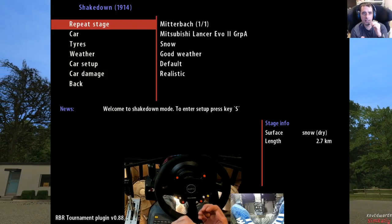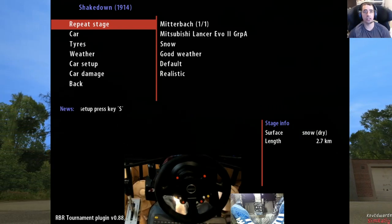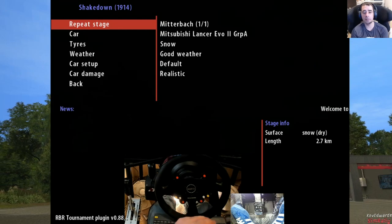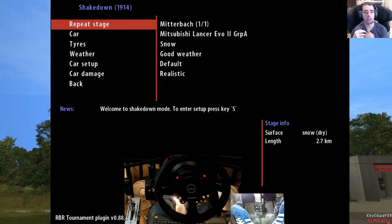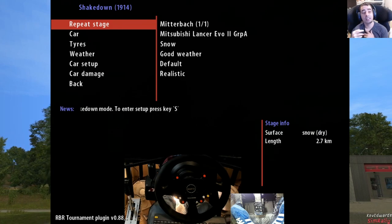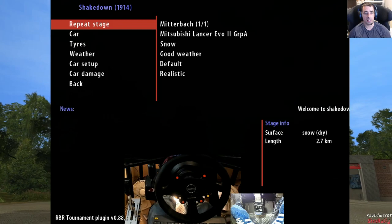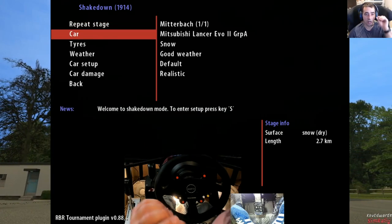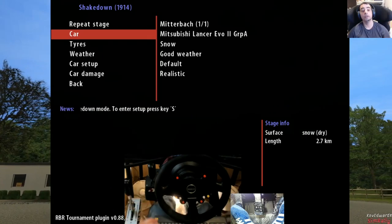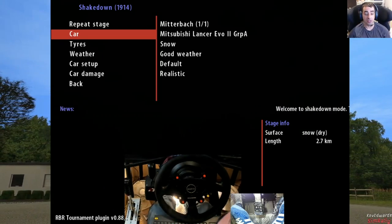Hello, Cab Edward Sim Rally here. Today we're back on our Richard Burns Rally A to Z, and next up we've got Mitabach, which is a short snow stage - 2.7 kilometers, quite fast. I think there's a left-hander in it somewhere that can catch you out, but it'll be quite tough. It's one of the older cars we're going to try - I'm going to try the Mitsubishi Lancer Evo 2 Group A.